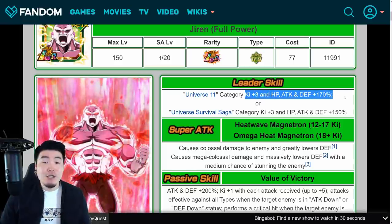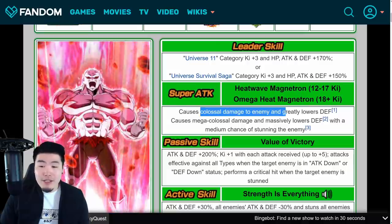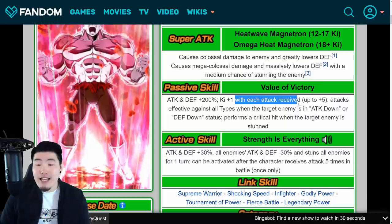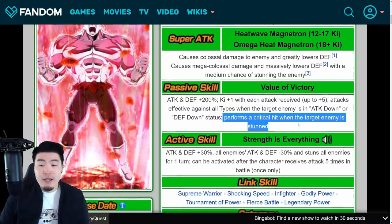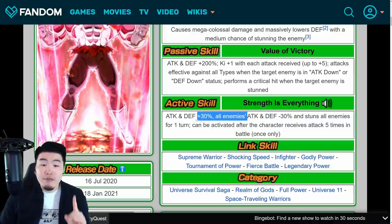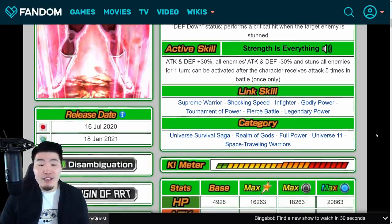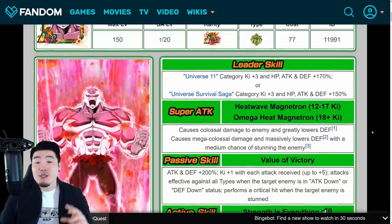Last but not least — the man himself, Full Power LR Jiren. Leader skill: Universe 11 category Ki plus 3, HP, attack and defense plus 170%; or Universe Survival Saga category Ki plus 3, HP, attack and defense plus 150%. 12 Ki super causes colossal damage and greatly lowers defense; 18 Ki super causes mega colossal damage, massively lowers defense, and has a medium chance to stun the enemy. Passive is attack and defense plus 200%, Ki plus 1 with each attack received up to 5 attacks, effective against all types when the target enemy is in attack down or defense down status, and performs a critical hit when the target enemy is stunned. Active skill: attack and defense plus 30%, all enemies' attack and defense minus 30%, and stuns all enemies for 1 turn — can be activated after receiving attacks 5 times in battle, once only. Links are Supreme Warrior, Shocking Speed, Infighter, Godly Power, Tournament of Power, Fierce Battle, and Legendary Power. Categories: Universe Survival Saga, Realm of Gods, Full Power, Universe 11, and Space Traveling Warriors.